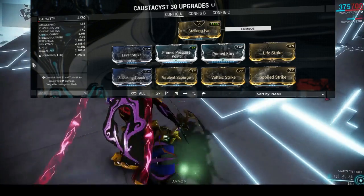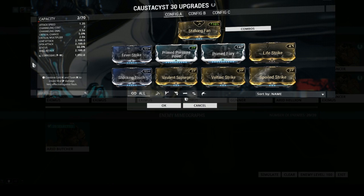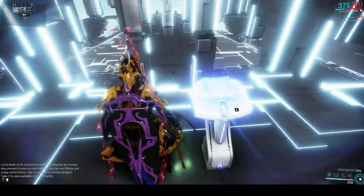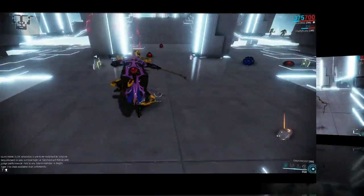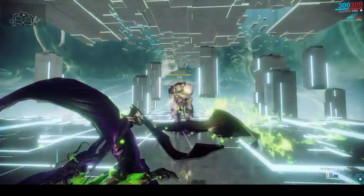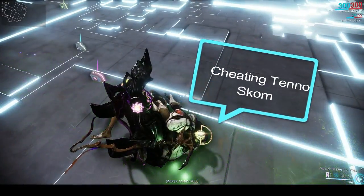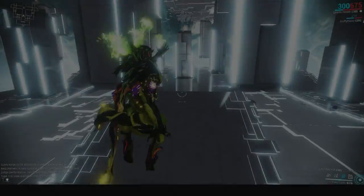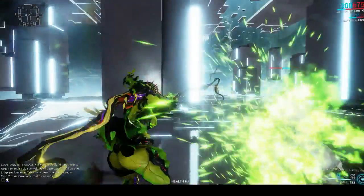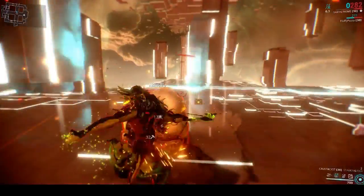From there you can modify towards channeling damage to cause even more death and destruction, or go for a fully stealth build — in other words, using modifications that increase finisher damage. Why? Because finisher kills and stealth kills benefit the damage output considerably. So any Warframe that can stun enemies or kill silently, or both, will make the most use of this fantastically hideous weapon.